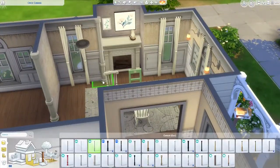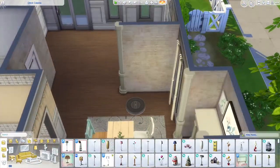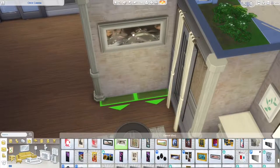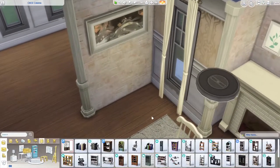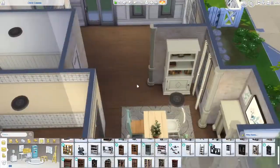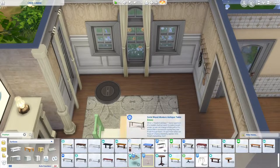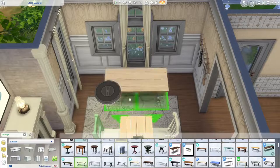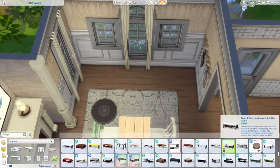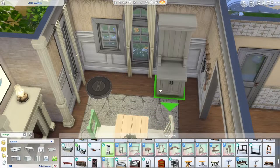I did place everything with Move Objects on, so if you download the house make sure you put Move Objects on. I haven't playtested this yet but I will at some point. I've just been in the building mood. I really want to do, like, a building new crest — Zen Simmer did one where she gets downloaded lots and stuff, and I want to make some Sims to move in there and make some families.